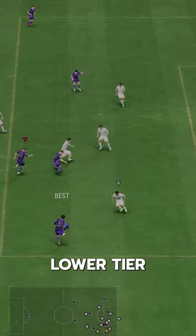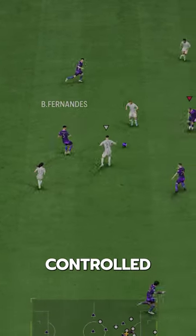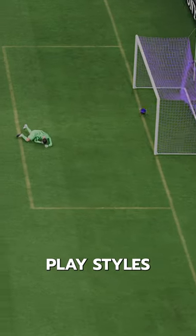I mean, this is basically how all these lower-tier Icon upgrades go. It's a usable version of Shevchenko, but it's nothing crazy. You can use a Marksman on him to make him controlled and lengthy. He's already got solid pace, so adding lengthy helps, and he's got Quick Step and Rapid playstyles too.